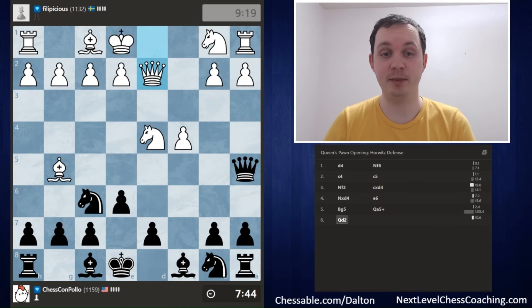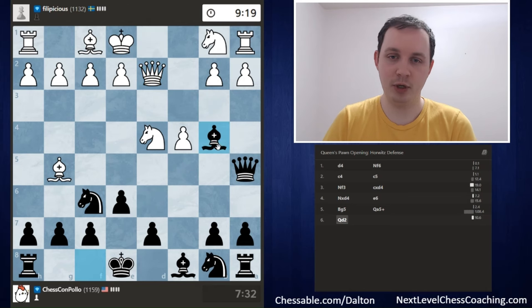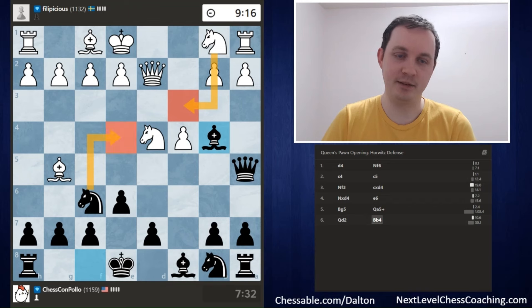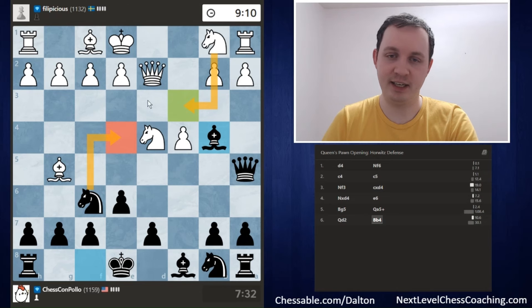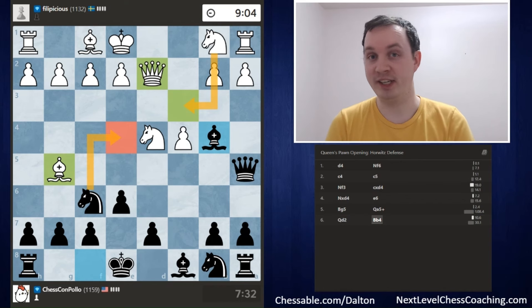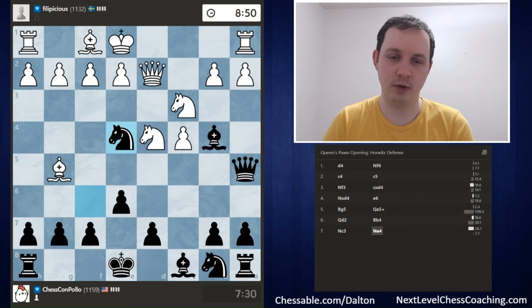We can't play Knight to e4 because we would lose our Queen on a5. What we can do is play Bishop to b4, pinning the Queen with our Bishop. It's not winning the Queen just yet because White could play Knight to c3 to block the pin. But after Knight c3, we play Knight to e4, which is a huge problem for our opponent. The Knight on c3 will be attacked and piled on. We'll also be attacking the Bishop on g5, the Queen on d2, and White's going to be in very bad shape very quickly.